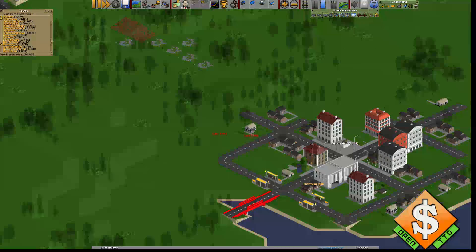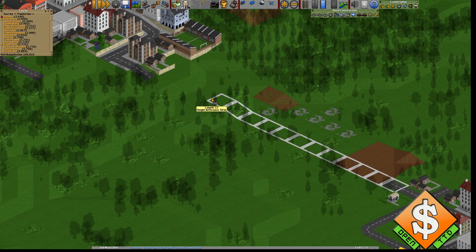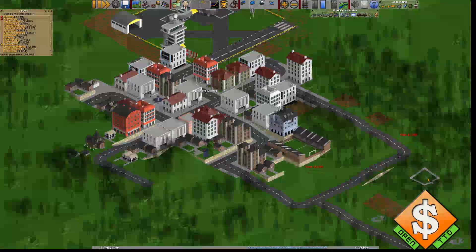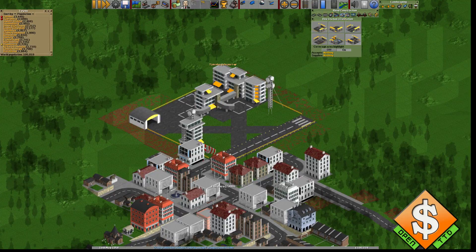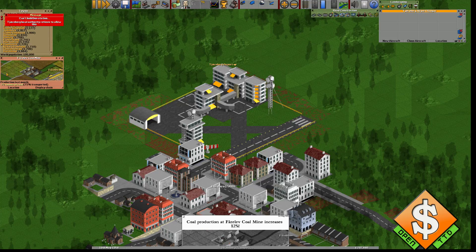Those two are the same station even though they are on two different sides. I'm not going to try to do anything like that right now. I'll integrate these two cities here and combine them. We could add this one up here too. I don't know which route the buses will take eventually — and I don't like that. It is increasing though — good.